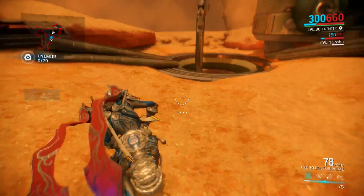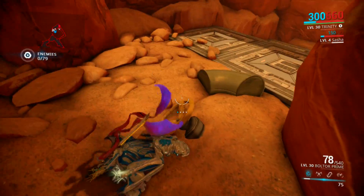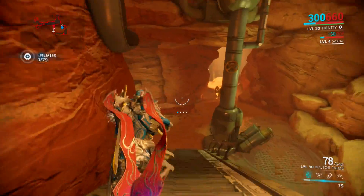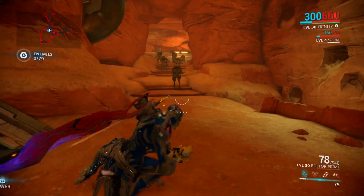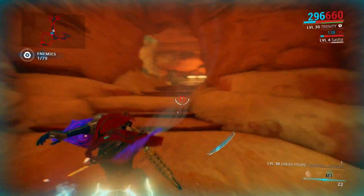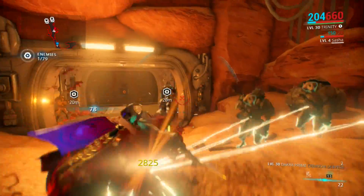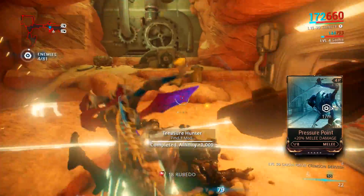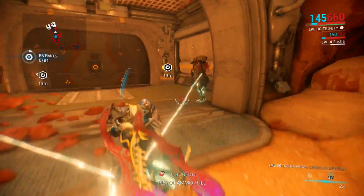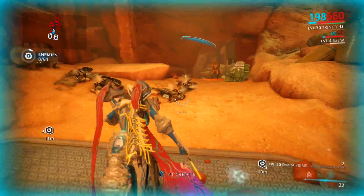Infiltrated. We have 79 enemies to destroy to complete this. Sasha may run into a little bit of trouble because she's only level four, but these enemies are really not difficult at all — we're just gonna run right through them all. Let's use the Dakra Prime a bit here first. We're gonna keep Link going because all the damage inflicted to me is now reflected back onto all enemies that this energy is attaching itself to, and we are destroying them left and right. This really is not even a fair fight for these guys.